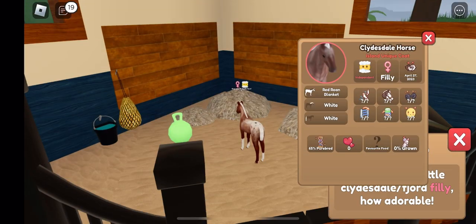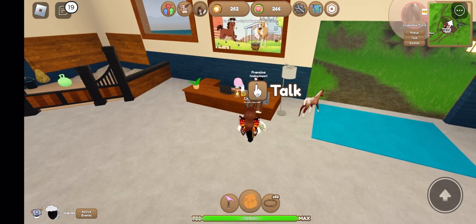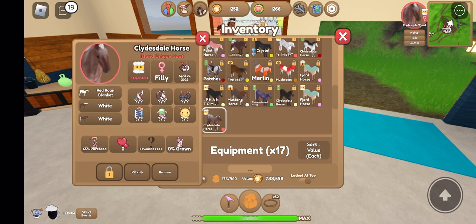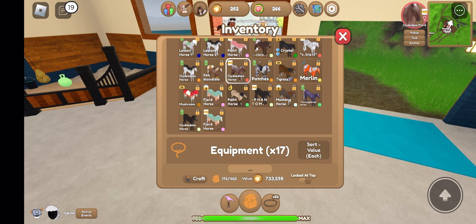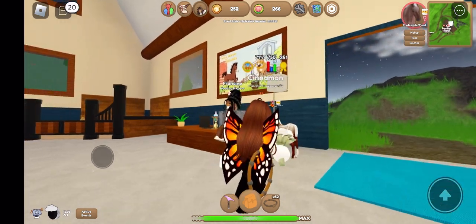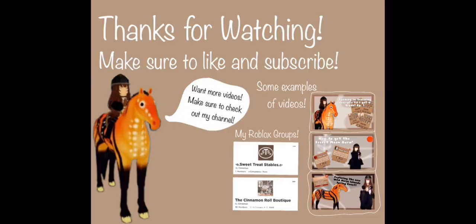Let's see what this foal is gonna be — is it gonna be a success? It's a Clyde foal. We did not get the blue roan pinto on it, but we did get another red roan, which is really nice. I'm gonna have to save that. I think when they introduce version two, the version ones are gonna be more rare, so it's good to have a bunch of them anyway. See you all next time, bye!